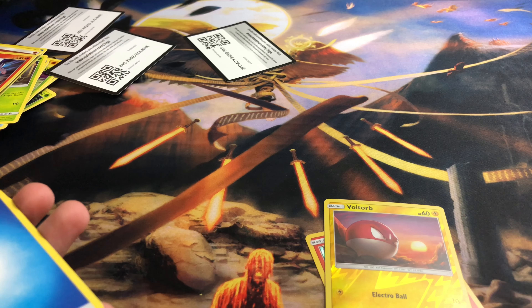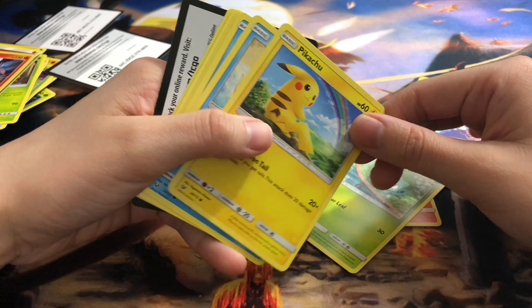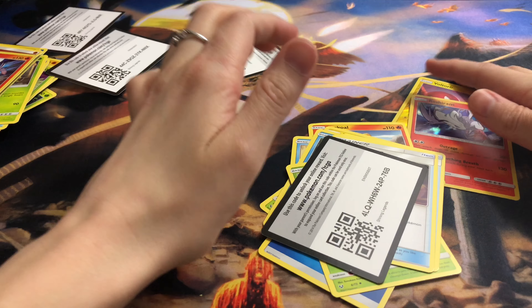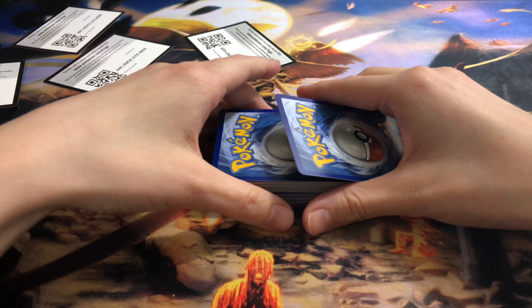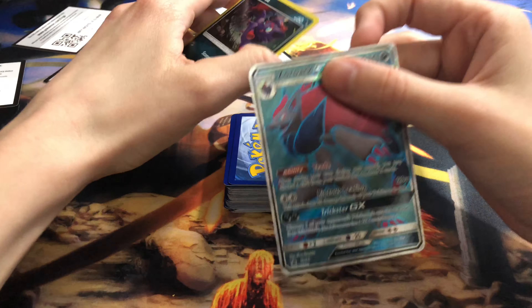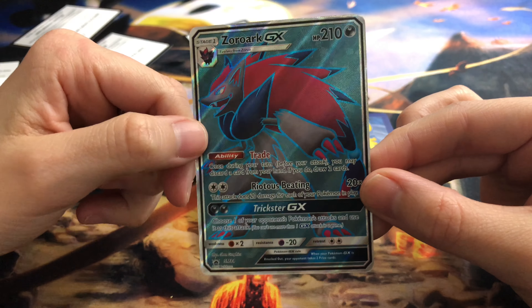Alright, last one for today. We have a reverse Voltorb and another Rampardos — well, that was disappointing. There's a cute looking Pikachu. Wow, that was really upsetting. But there's always next time. That was it for today — I got a nice hefty deck here, nothing I actually wanted from this set, but at least I got the promo cards as kind of a consolation prize since it's in every set. That's it for today and I will see you guys next time.